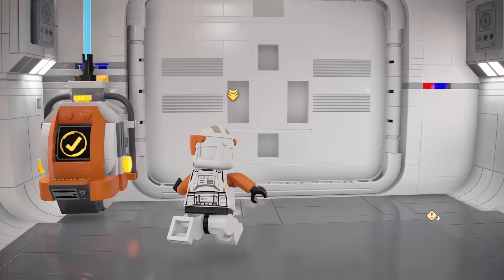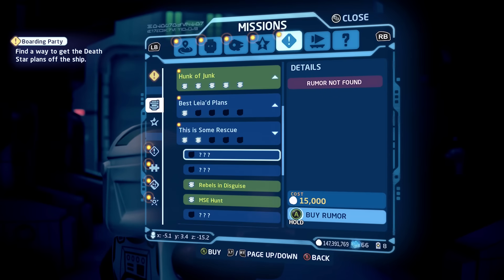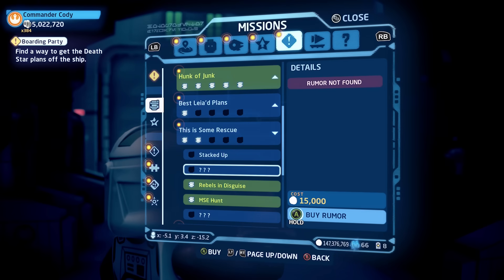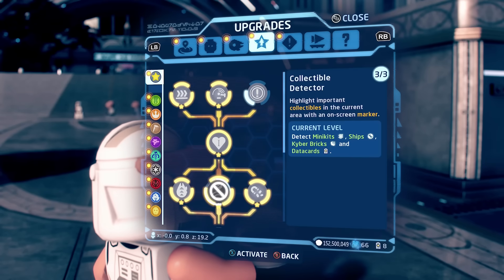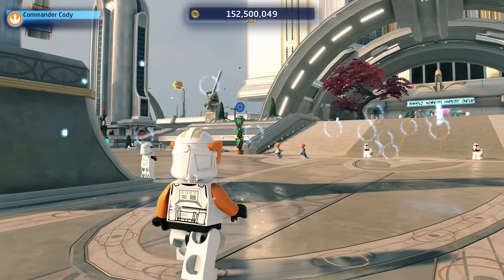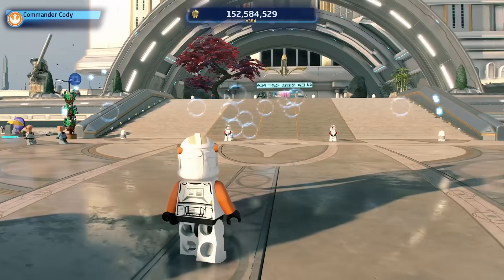Another good upgrade is the business opportunist perk, which gives you a stud discount when purchasing rumors and hints. Anytime you're stuck and can't find a kyber brick or a mini kit, you can buy rumors and hints for about 30,000 studs, and this upgrade reduces the price. Another perk I highly recommend getting as soon as possible is the collectible detector perk. This makes all collectibles in the environment show up, so on your first playthrough you can grab as many as possible, and when you go back in replay mode they'll be much easier since you already got most of them.